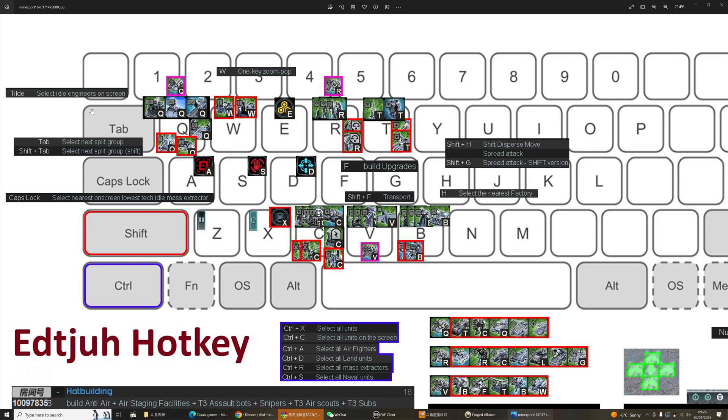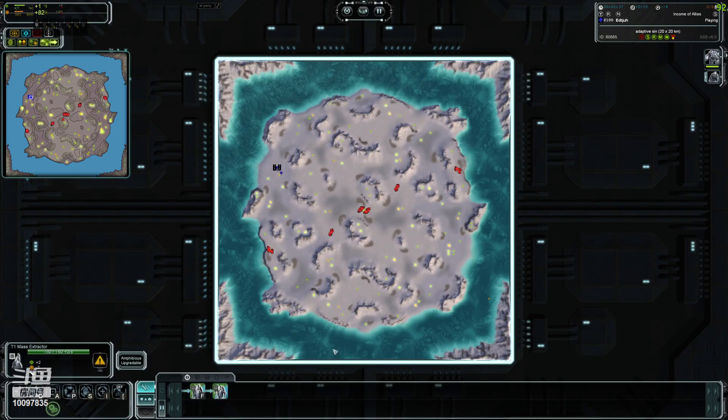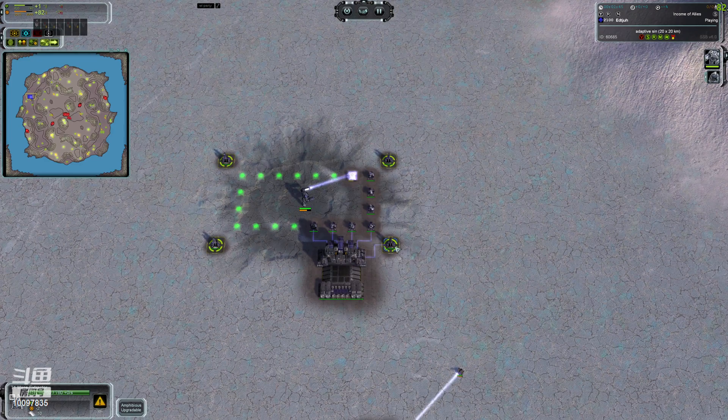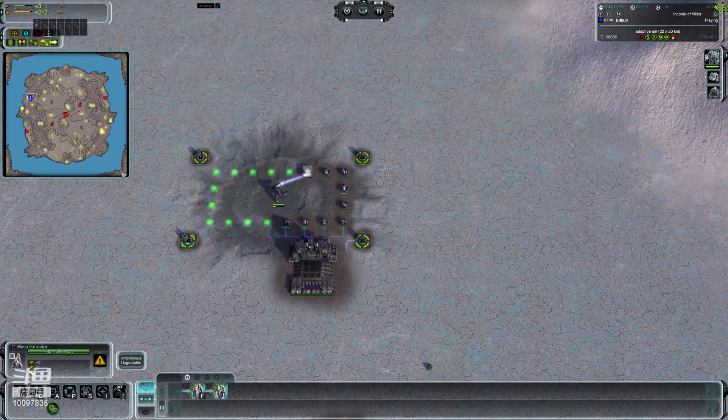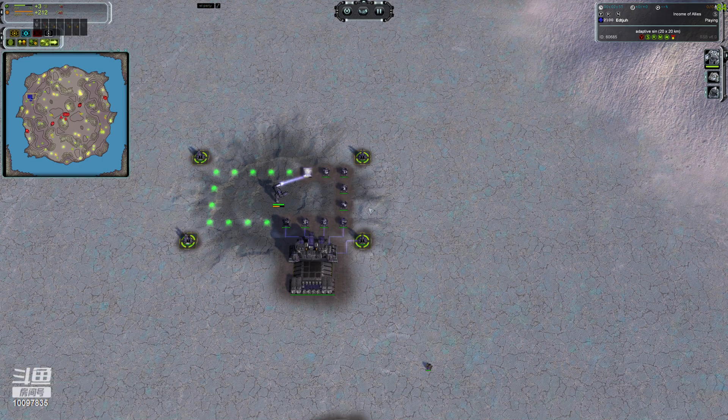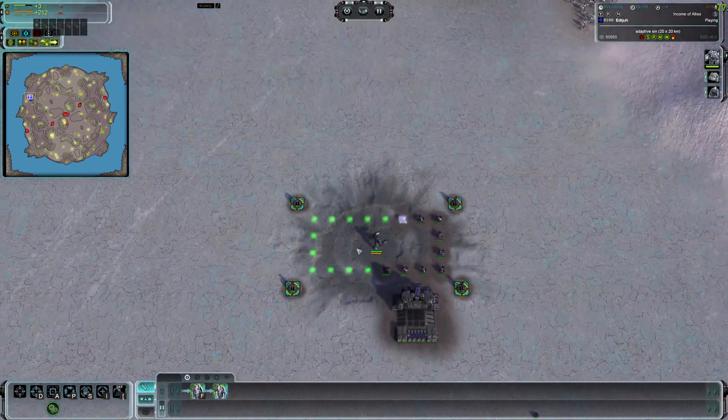On the left hand: tilde selects idle engineers on screen. Tab, via the UI mod, goes to the next unit. Cap Slot selects the nearest lowest-tech idle mass extractor — it doesn't matter where my mouse is, it jumps straight to it. So no need to zoom in, click it, and press F to upgrade — just click, click, click where my mouse is to close-assist, and that's that.